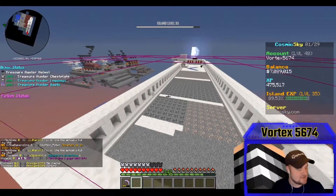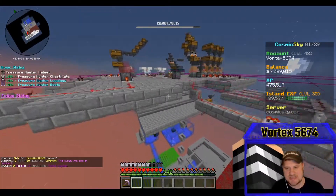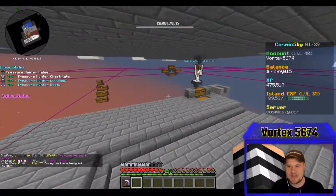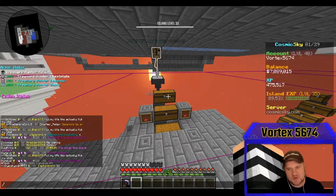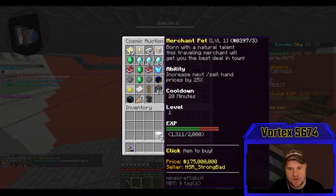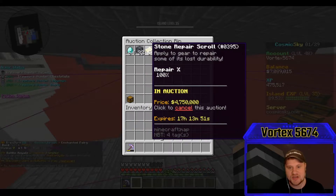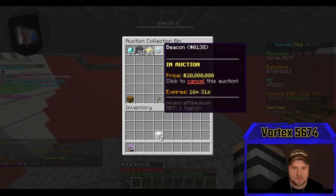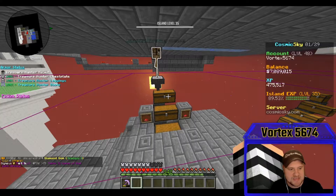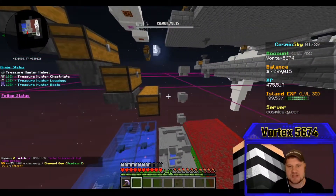As you guys have probably seen from the title, we are rich rich! I've got 7 million in the bank right now, 7 million in my balance. I've got 6 million here, 4.75 million there, and I've been selling these beacons for like 20 million — so we've been kind of killing it. We've been getting that money and working on our economy here on the island.